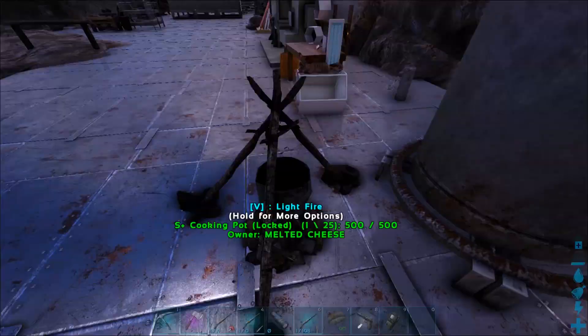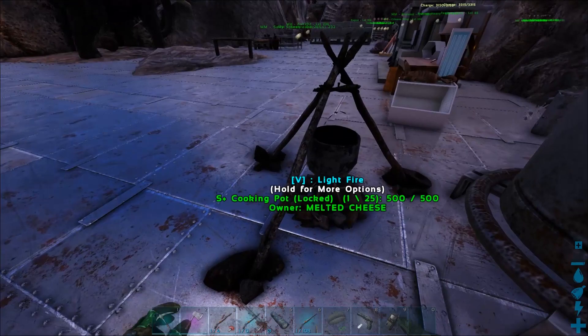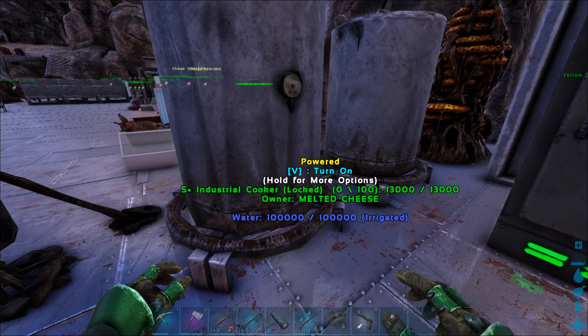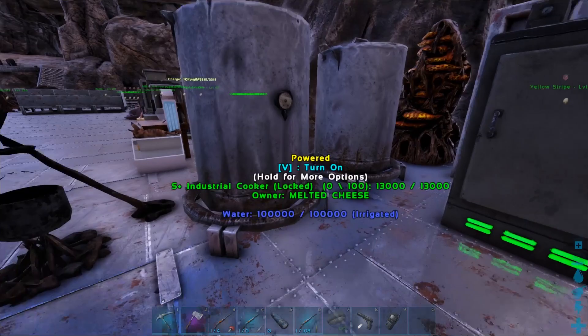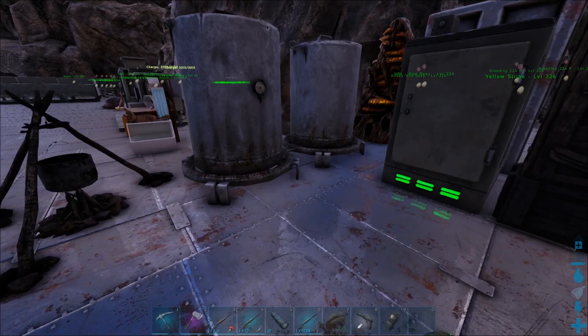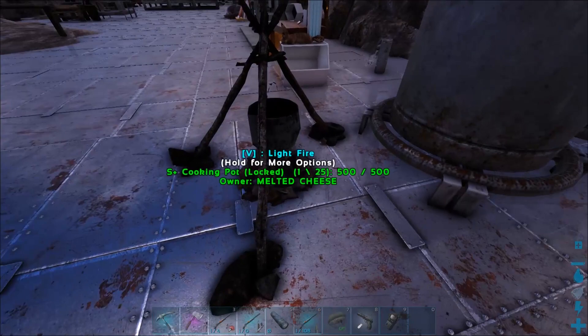The first one up is the Enduro Stew. We're going to use the cooking pot — we're using the S+ cooking pot, but you don't have to. We are also using an industrial cooker, which I really like. You can see it says it's irrigated so you can hook up water to it. Keep in mind you cannot unlock the industrial cooker until around level 89.